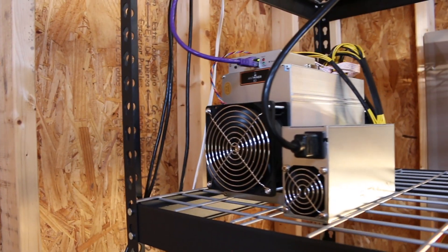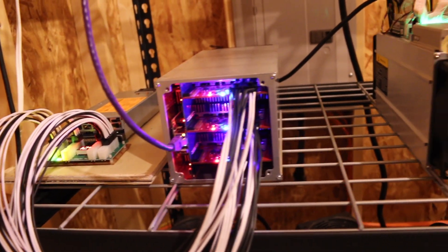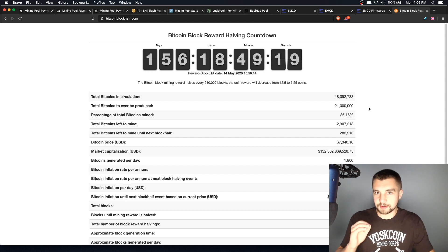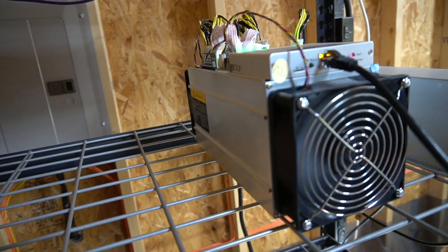The 12.5 Bitcoin comes from the block reward until the next Bitcoin block halving. All those fees you pay go back to the miners, so even when there's no more Bitcoin to be mined, it'll still be profitable because network fees go to miners forever. A block reward halving happens in Bitcoin about every four years, or technically every 210,000 blocks. The next halving is in 156 days from when this was shot — at that point, 12.5 coins becomes 6.25. This is all down from an initial block reward of 50 Bitcoin.